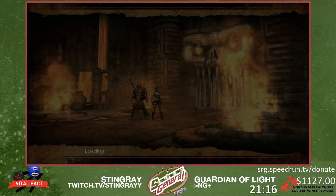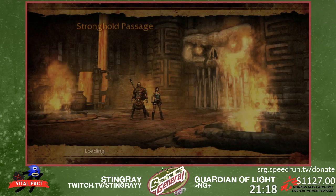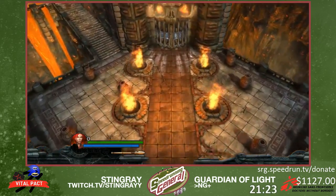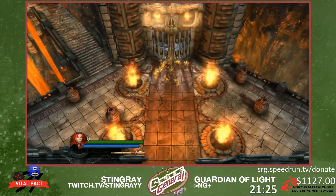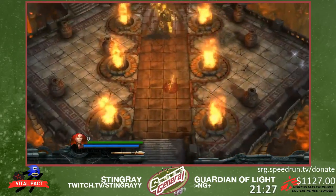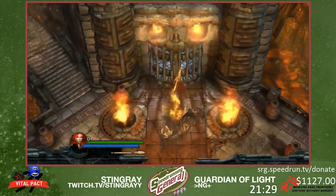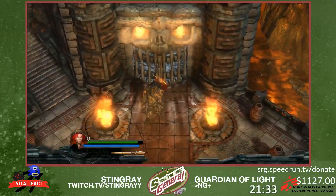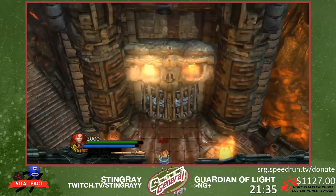Next is Stronghold Passage. Basically they just copy-pasted this door from the third or fourth level, so you can just do the exact same trick where you just jump through it. I'm just gonna kill this guy because he's annoying me.